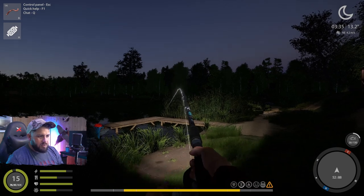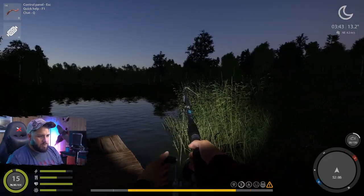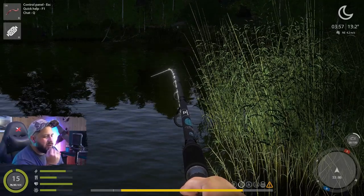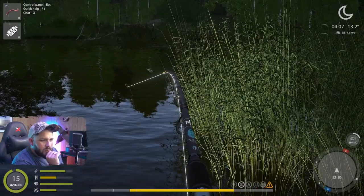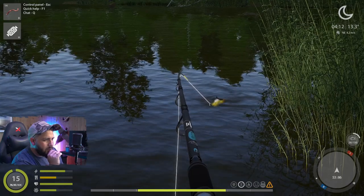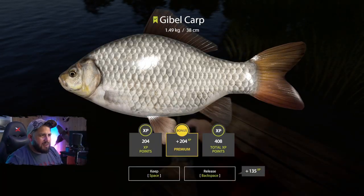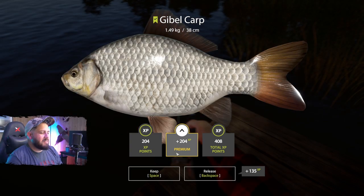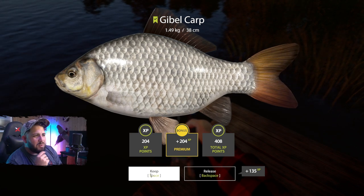He's still taking line out, we're still not able to get our rod tip up. Slowly making our way over to him, slowly getting line in. This has got to be a few kgs anyway — he's not fighting like that 6kg carp I had, but he's pretty heavy. Is this a monster gibble carp? Did we just catch a trophy gibble carp? He's just a big gibble — almost one and a half kgs. I really thought we had something massive, but I'm okay with it. Trophy threshold is 1.9kg, so we were close.